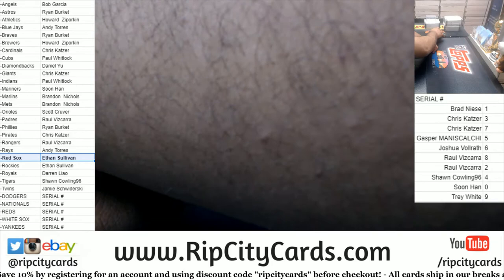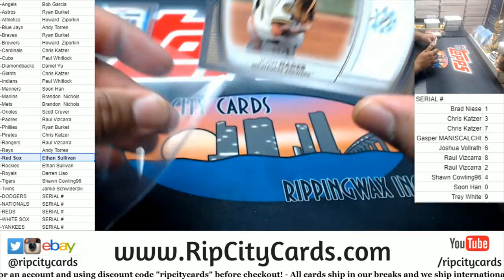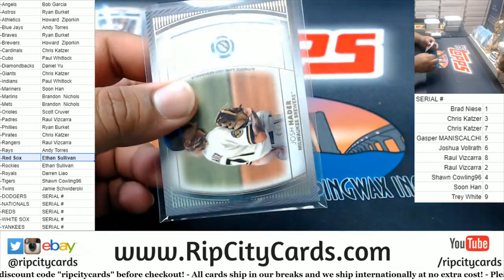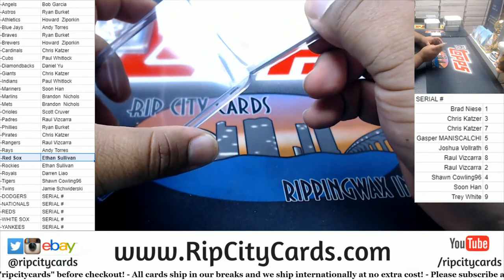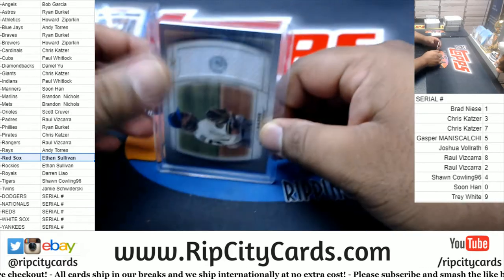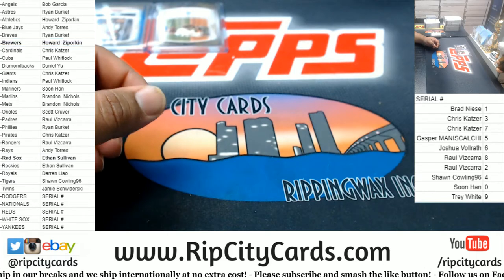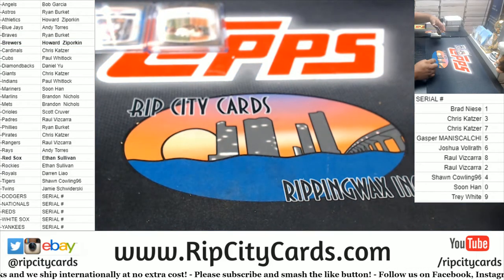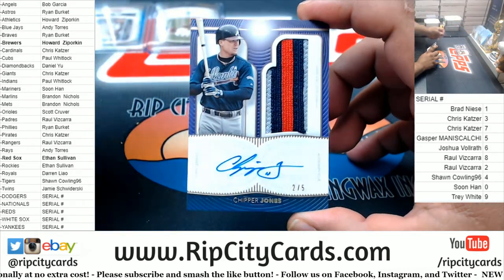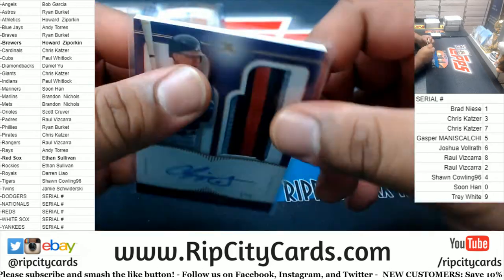Up next, Josh Hader numbered to 50 with the Brewers relic. The rest of these should be autos. Alright, good luck everyone — Chipper Jones, numbered 205, on-card autograph with a nice three-color patch on that.